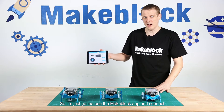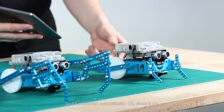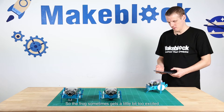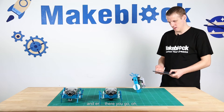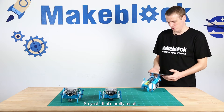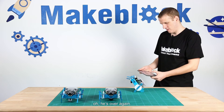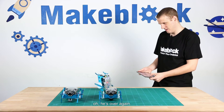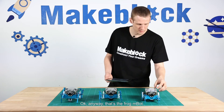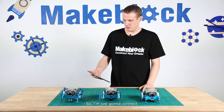I'm going to use the Makeblock app to connect and then drive or control the M-Bot. It's connected automatically. Check it out — the Frog sometimes gets a little bit too excited. Don't want to take him off the edge of the table. He sometimes rolls over, but if you get him just right — he's over again. Anyway, that's the Frog M-Bot.